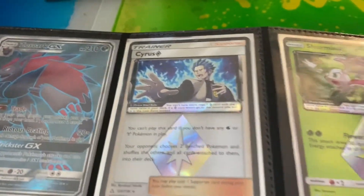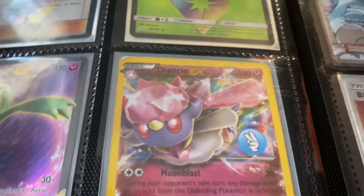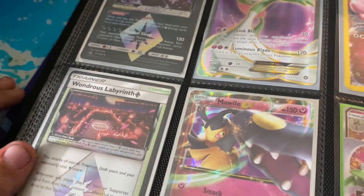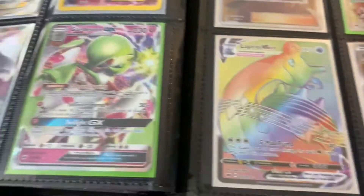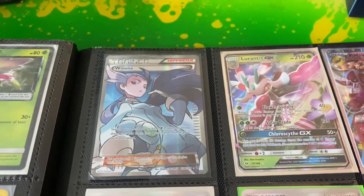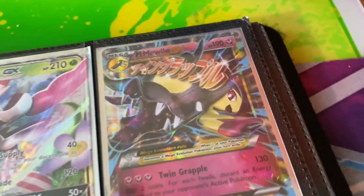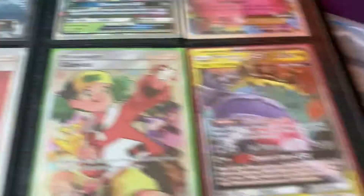I think this is the last page — one, two, three more pages to go. We got Zoroark GX Full Art, Cyrus Prism Card, Shaman Prism Card, Darkrai Prism Card, Gardevoir EX Full Art, Diancie EX, Wondrous Labyrinth Prism, Mightyena EX, Gardevoir — do we have two Gardevoirs? Two different types. Gardevoir GX, Winona Full Art Card, we got Laredius GX, Mega Mawhile, Plumeria, Copycat.